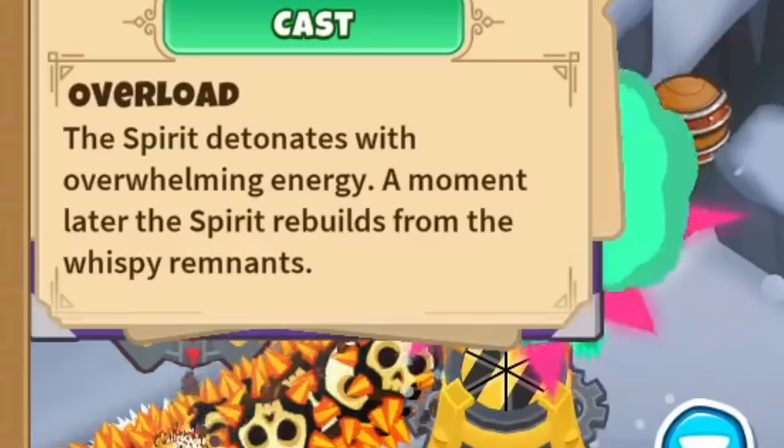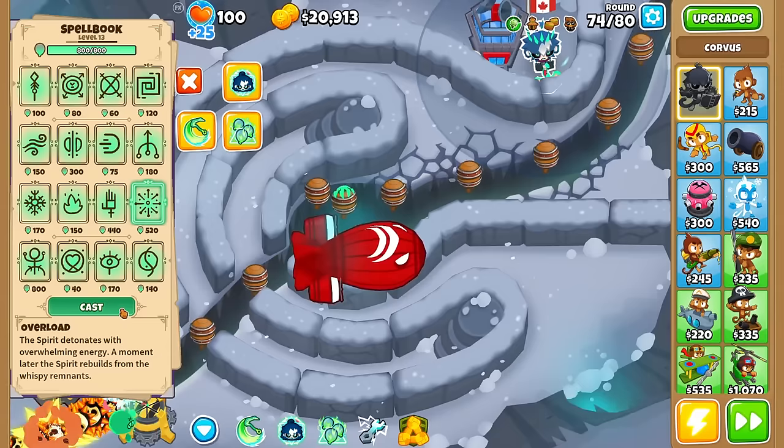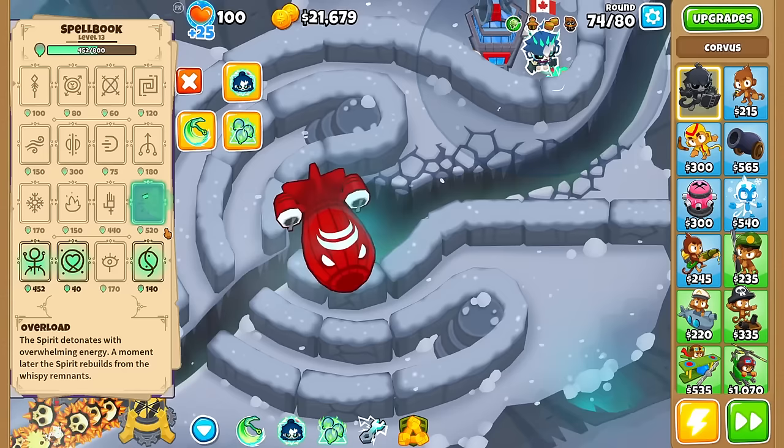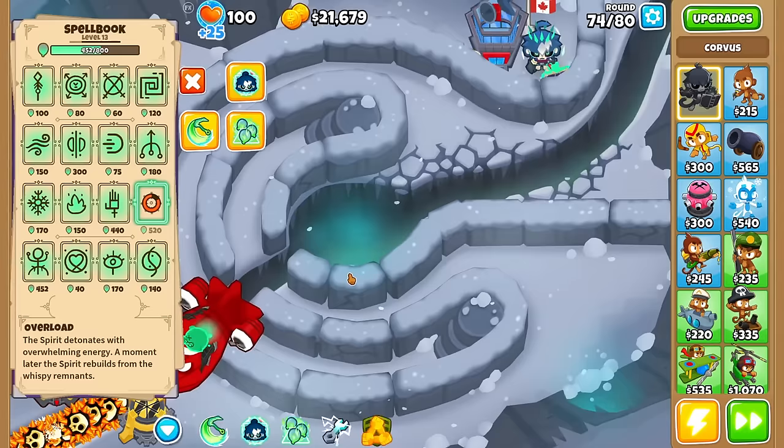The spirit detonates with overwhelming energy, and a moment later rebuilds from its wispy remnants. It exploded — and there it is, the spirit rebuilds. I think it's just a nuke, guys. It was obviously a bad time to use since it was only ceramics, but I'd assume that's what the high price point is for — a very OP nuke.